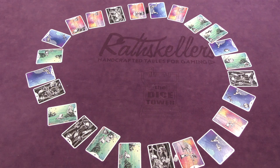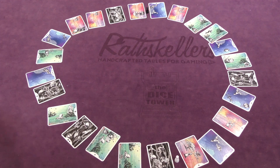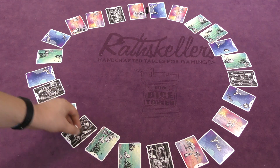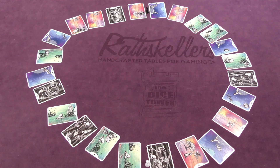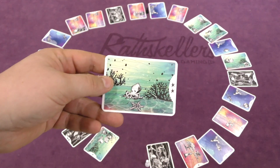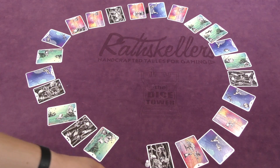You start with two pawns - one white, one black - placed directly across from each other on a circle of cards. On your turn you move one of these pawns clockwise: one, two, or three spaces for free. If you want to go farther, you pay one dream particle back to the bag for each extra space. Moving one space earns you two dream particles; moving two spaces earns one dream particle; moving three or more spaces earns nothing.